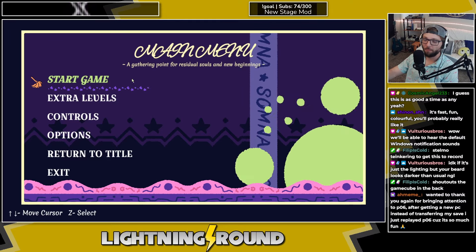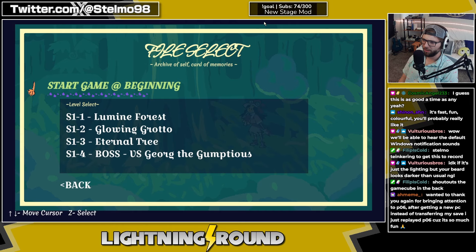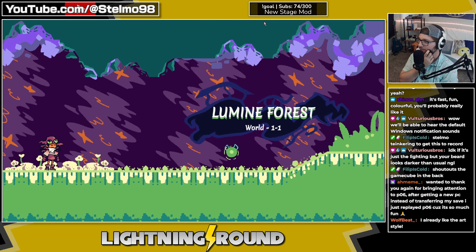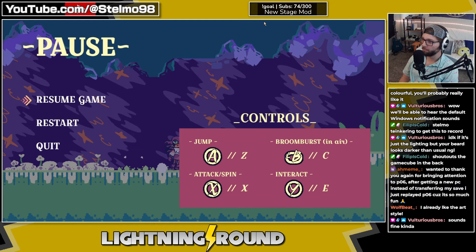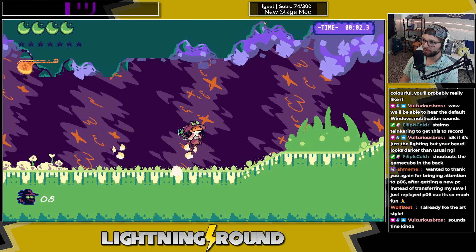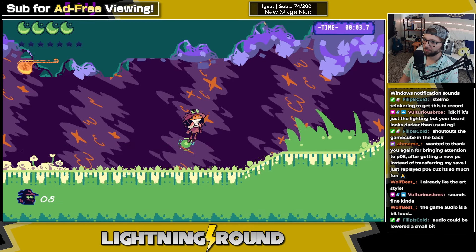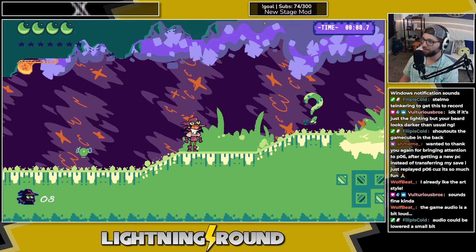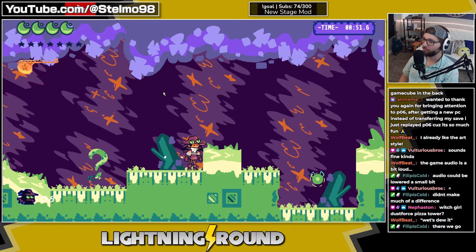This is Somnibuster, I believe it's called. Let me know about volume, chat, because I have to use my desktop audio for this. We'll see if I can get through all of these levels — we have 32 minutes. Controls: jump, boom burst, attack, spin, interact. Audio could be lowered — okay, let me do that. We'll run with it.